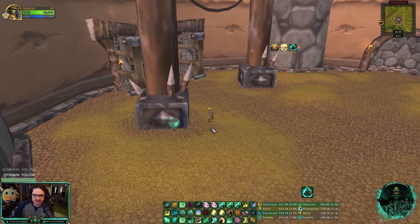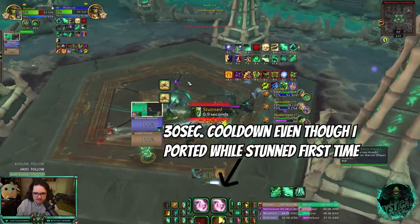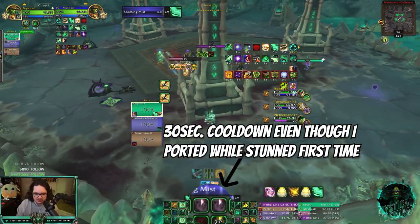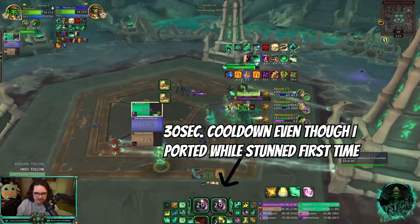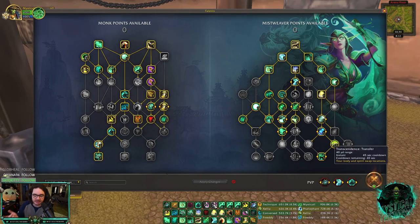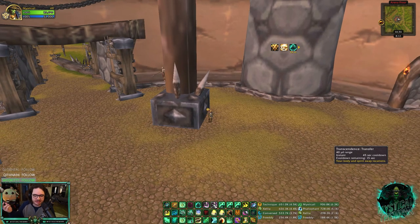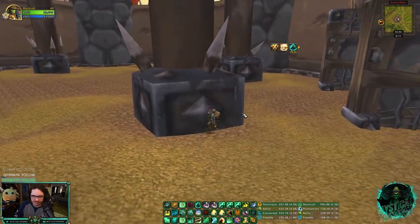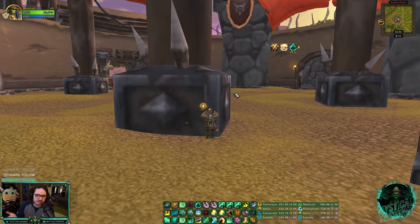I don't think this is a bug - it was also in Shadowlands. If you use your Transcendence Transfer while stunned the first time, and then use Transcendence Transfer again without being stunned, it's still a 30-second cooldown. So if you use the second transfer when you're not stunned, the cooldown is only 30 seconds - basically double port every 30 seconds, which is almost every stun DR. It makes it very very strong versus teams that are tunneling you.